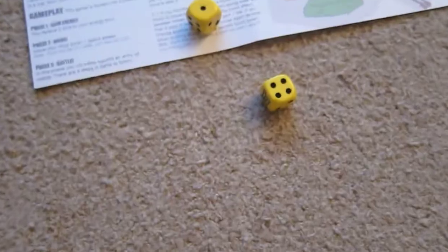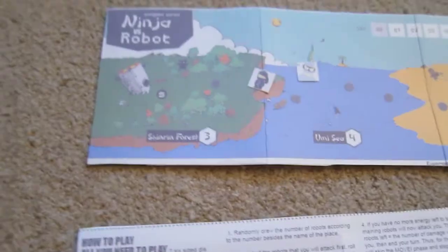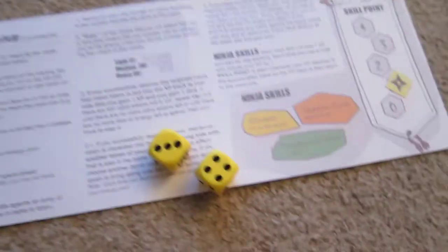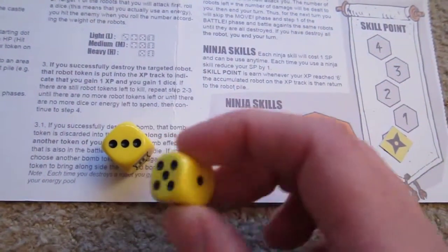Now for the heavy. I roll a 1 — locked. Second die: a 4. A 4 is good enough for a light or medium, but not for a heavy, so he does me a point of damage. The round restarts. I gain energy and go straight back to battle. I roll a 3 — locked. Roll again: a 4 — still not enough, I need a 5 or 6 for the heavy. So I spend a skill point to use an illusion: plus 1 to the die result, making it a 5. I can now defeat him.